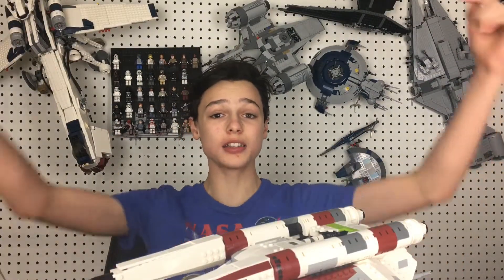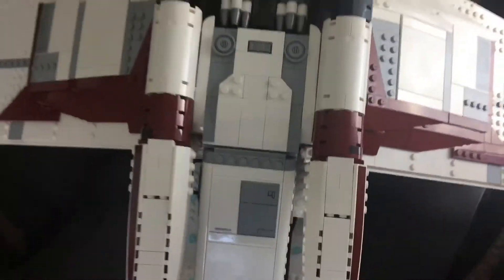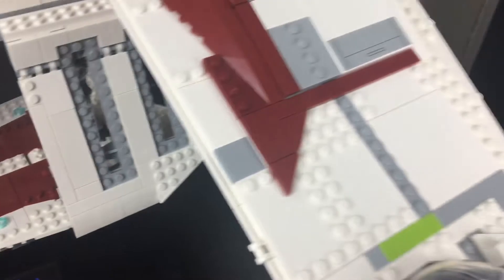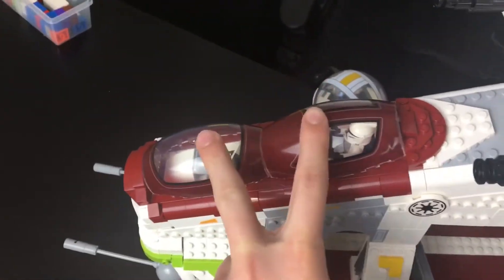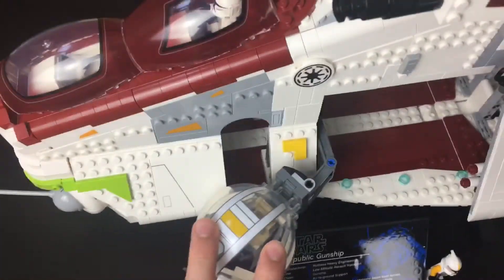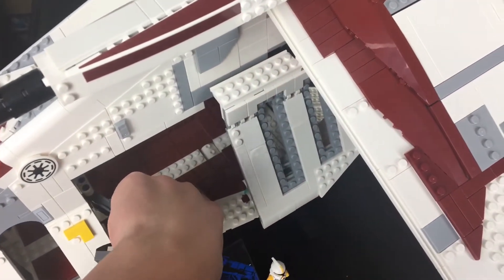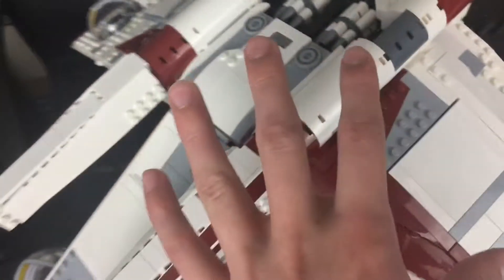Today I'm going to see how many clone troopers I can fit inside this UCS Republic Gunship. The first thing is to see how many compartments I can fit clones into. We have the two cockpit seats, one clone trooper each, then on either side the bubble turrets, a small cutout section, and the main section in the body. The wings don't have spots for clones, which is actually accurate.